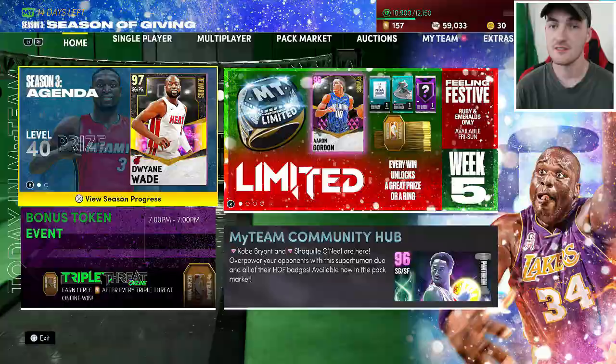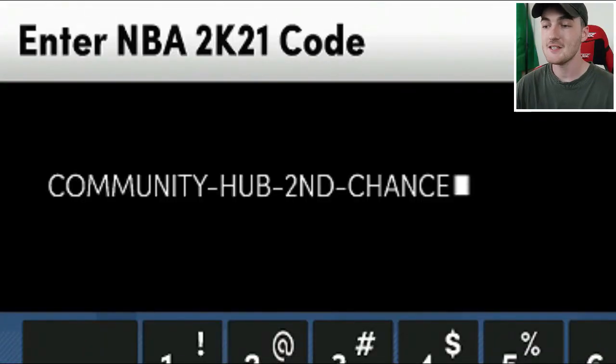The next locker code is the one that expires the earliest — this code expires in about 12 hours. It's the Community Hub Second Chance code and it's either for a guaranteed Diamond Ja Morant or a Pink Diamond Allen Iverson. This is the one to type in first. The next one after that doesn't expire for about four days.